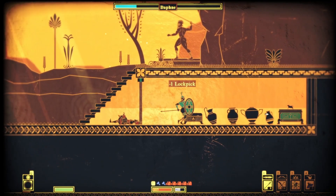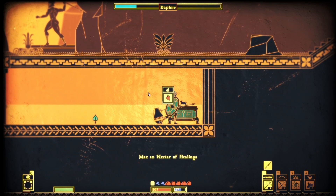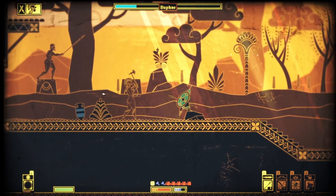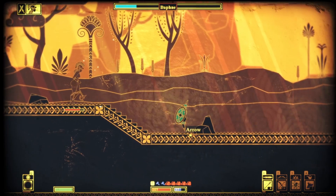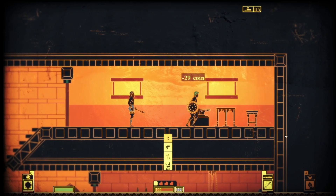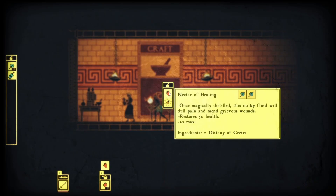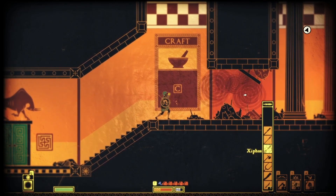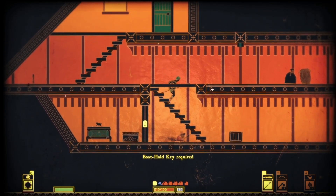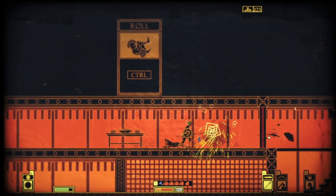Weapons have durability, so you'll constantly be replacing what you have and finding new ones. This isn't as bad as you think though, as you can store a lot in your inventory and weapons are always plentiful. You'll also find shields scattered about, though you can only hold one at a time. You can find new pieces of armor, which acts as a second health bar, and any piece you find shows up on your character. I also mentioned crafting materials — these can be used to make everything from health potions, to firebombs, to invisibility potions, to traps. You should be sure to break everything you find to get materials, as you can break most of the environment to restore health and find money.